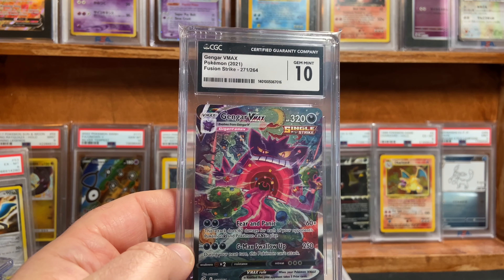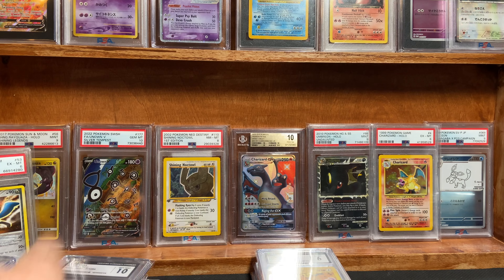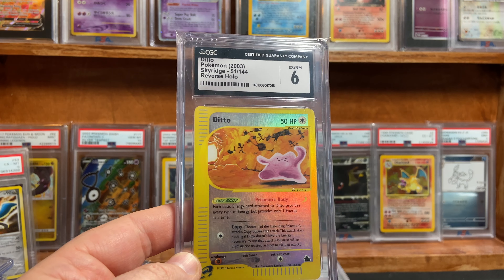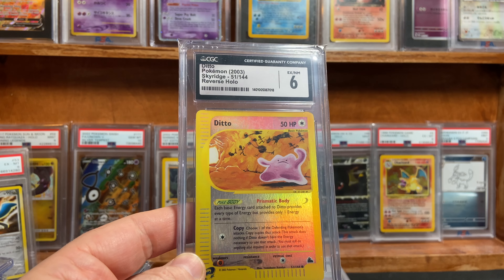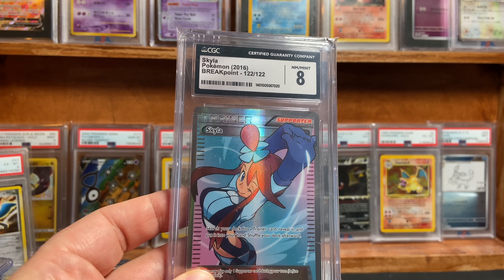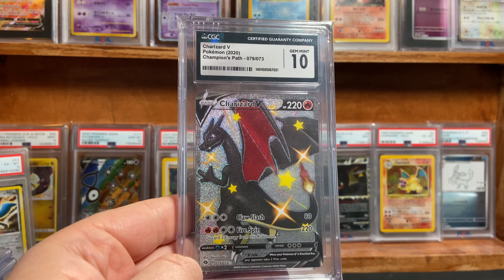Gengar out of Fusion Strike got the Gem Mint 10 for the Alt Art. Here's another PC card — I'm very pleased with Ditto Sky Ridge Reverse Holo. It pulled a 6 because there was a little bit of wear or scratching on the front. Very pleased that I got a 6 on Mr. Ditto. Skyla from Breakpoint got the 8. Perfectly pleased with that. These are all PC cards, so it really doesn't matter.